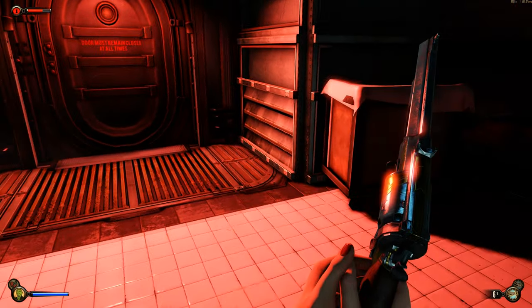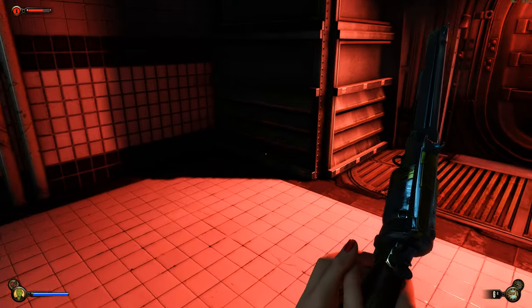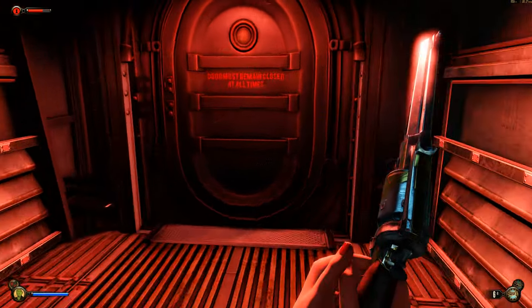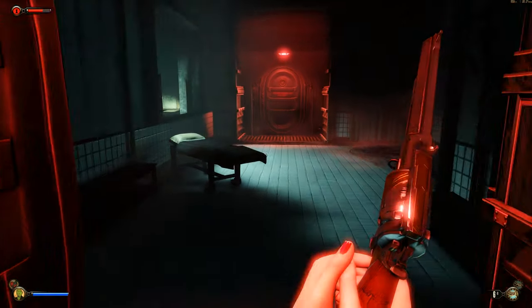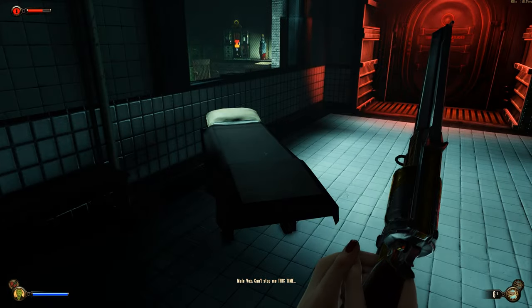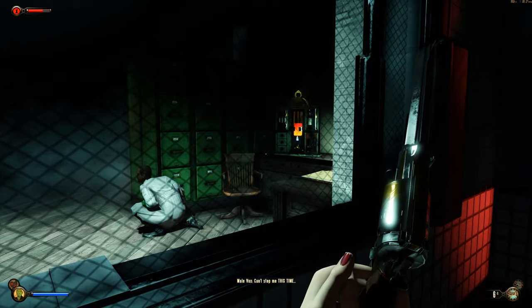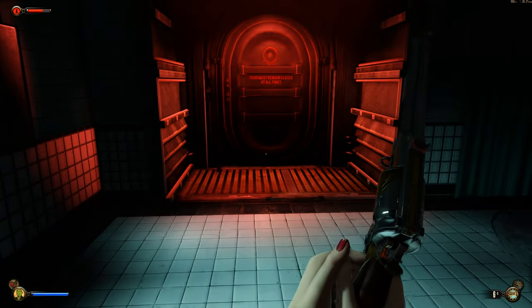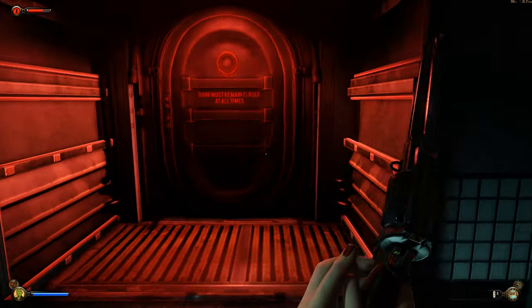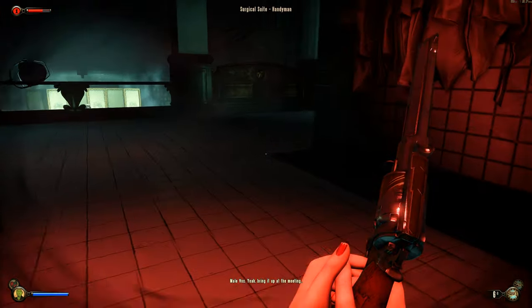The reason we're in Fink's work laboratory is to find a hair sample that Suchong wanted. He wants a hair sample of Fink and I don't know why — never fully understood exactly why he wanted it. Wow, watch this — it's another plasmid upgrade, and there's another guy just squatting.